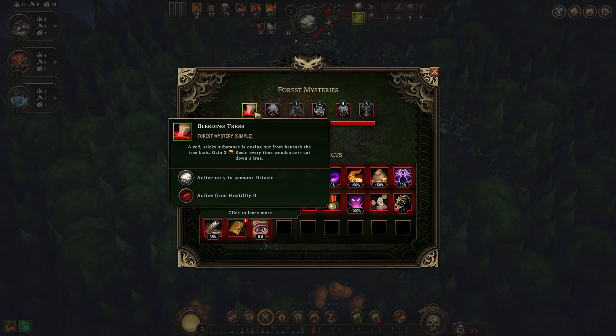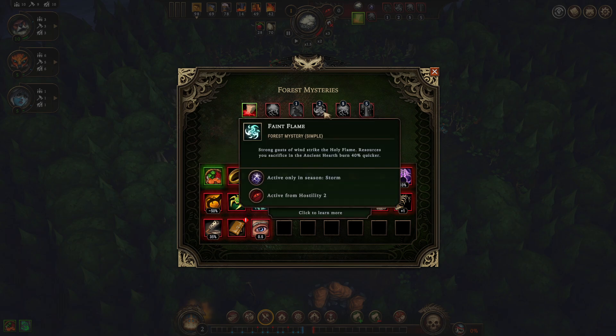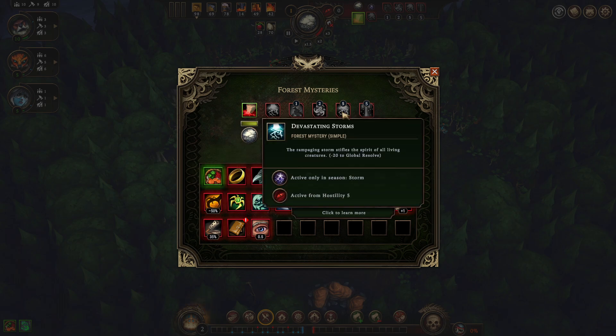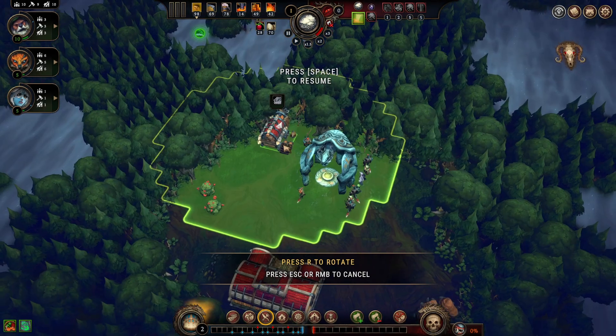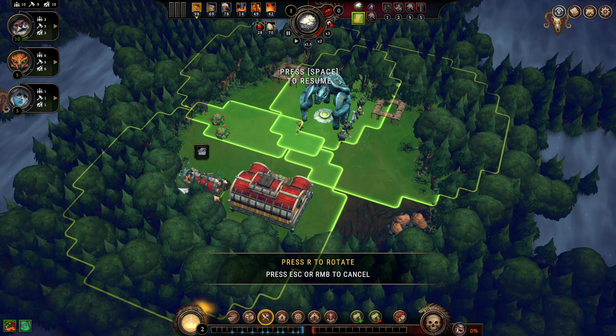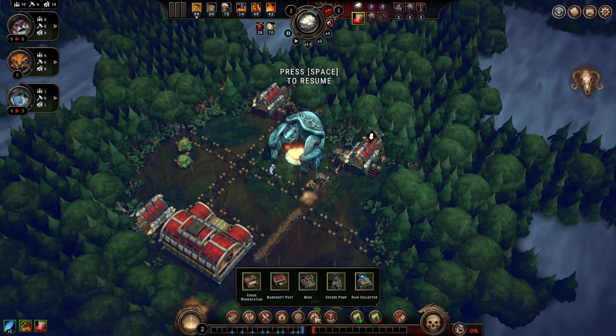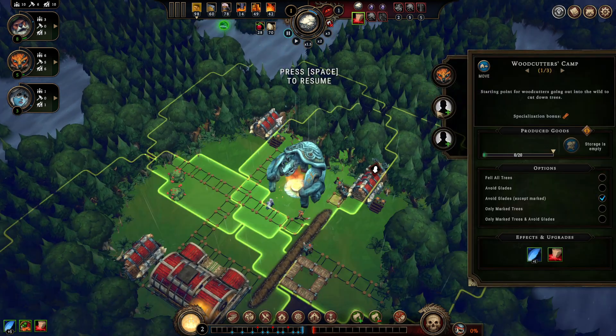We get two resin every time we cut down a tree, which is very nice. We have Creeping Shadows, so unfortunately we can't open glades during the storm — and that's kind of how you'd normally open a lot of glades, so you could have more time on events during the good seasons. The rest of these modifiers aren't too terrible if I can stay below hostility 5 during the storm. First thing of course: woodcutter camps, roads drawn up, crude workstation down.